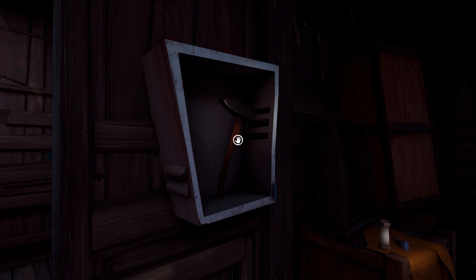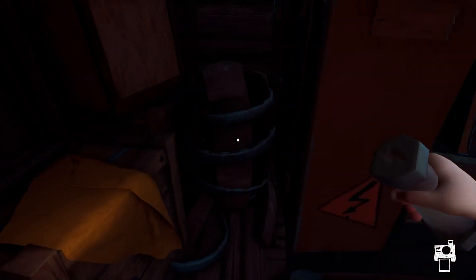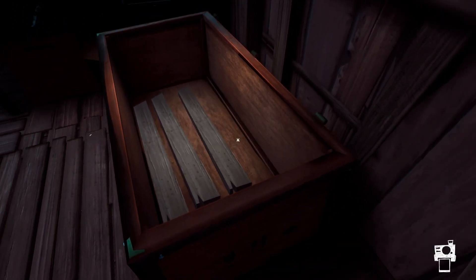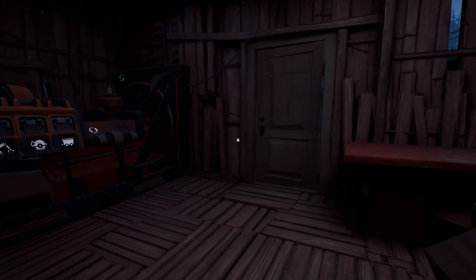Here we are — this is the first little shack. We're going to pick up a few items: the hammer, the crowbar, and this little fuse right here. While you're here, you can also pick up some planks — this is part of the new mechanic they added. Try to keep as many planks in your inventory as you can; they're scattered around everywhere.